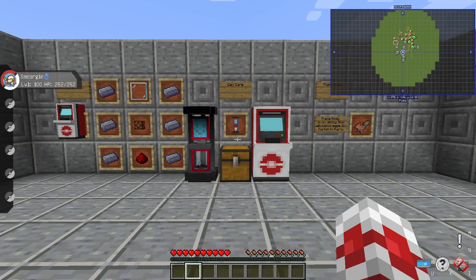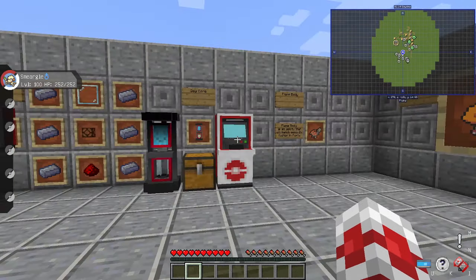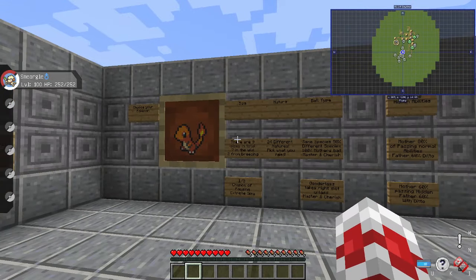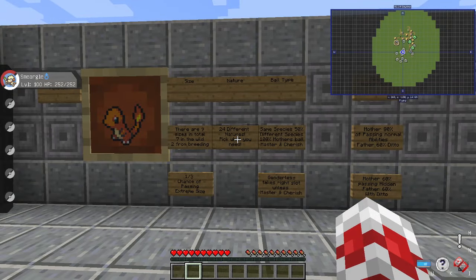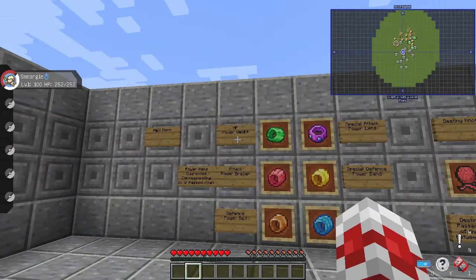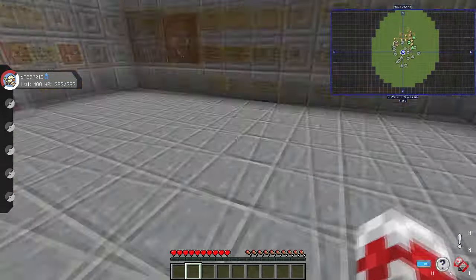Finally, we are actually ready to breed a 100% perfect IV Pixelmon. We have our PC, our Daycare Block, and everything else we need. Now we're going to look through all the caught Charmander and look for: the size we want (enormous), the nature we want (timid), the ball type (Pokeball), the hidden ability (Solar Power), and one with perfect stats in HP, attack, defense, special attack, special defense, and speed.